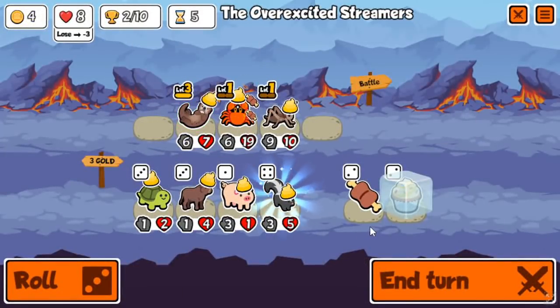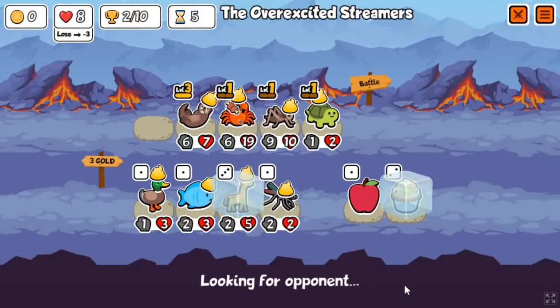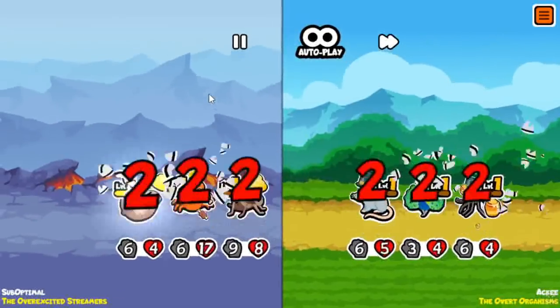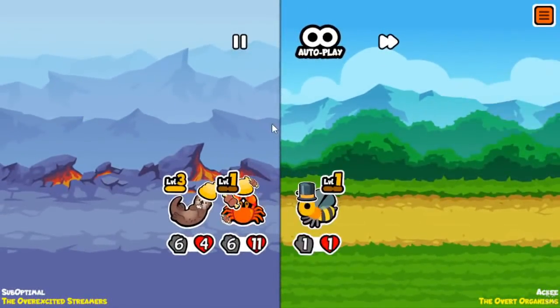At this point I'm just going to look for more Crabs, although I take a Turtle for this turn — always take Turtle, it's pretty good. Crabs in general I would say are an A-tier unit, very good. And along with this Otter strat it makes it just honestly way too good. They should probably nerf Otters somehow.